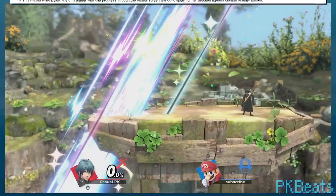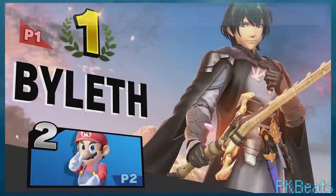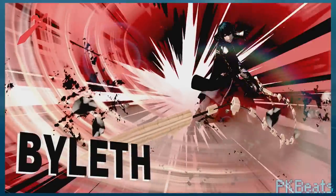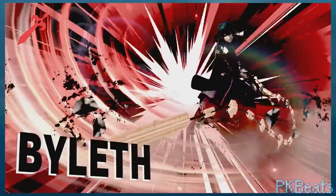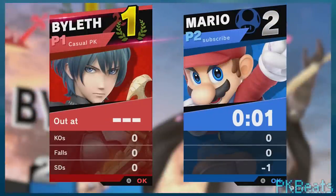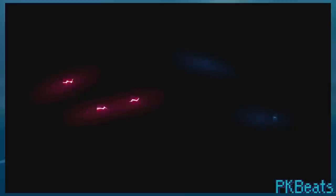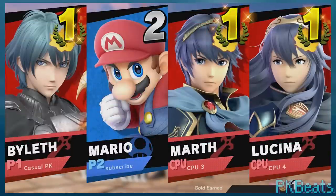For Male Byleth's right-inputted victory screen, you might notice there's a considerable delay between when the zoom in happens and when the losing fighters pop up. The reason is apparently due to the effects that play for Byleth's whip during that freeze frame. What this means is you can actually progress through the victory screen before the loser comes up — and because progressing it pauses the UI in the background, you can completely ignore them, which is a pretty huge power play. The wiki says this doesn't happen for team battles, but it did for me, so I don't know what that's about.